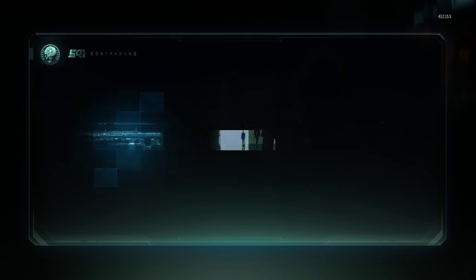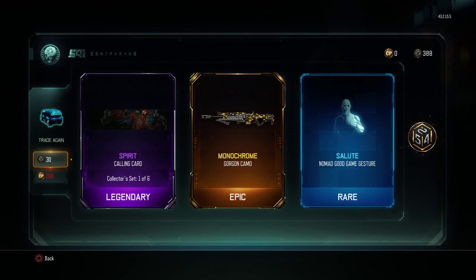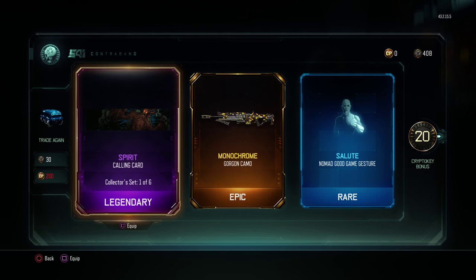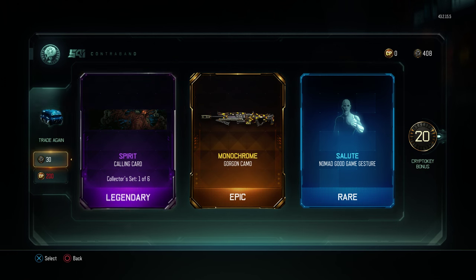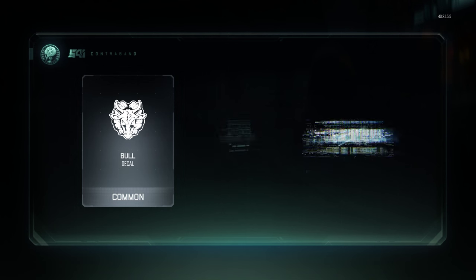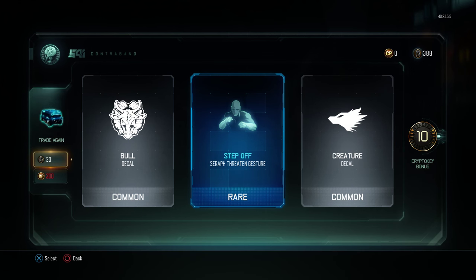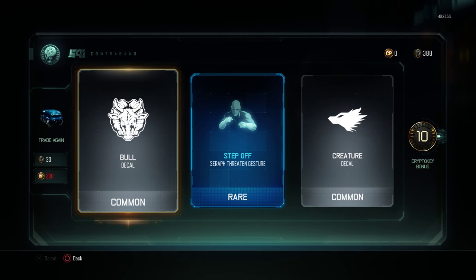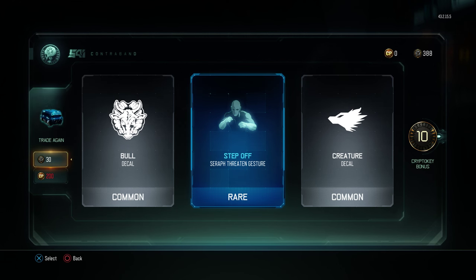Come on big money, come on legendary. A legendary calling card and a monochrome epic camo for the gorgon. A spirit calling card - looks like a creepy one. It's a collector set, one of six, and a nomad game gesture. Trade trade trade trade trade - common, rare, common. We got a bull decal, a step-off serif threatened gesture, and a creature decal. Don't care about those. I want some legendaries and epics, man.